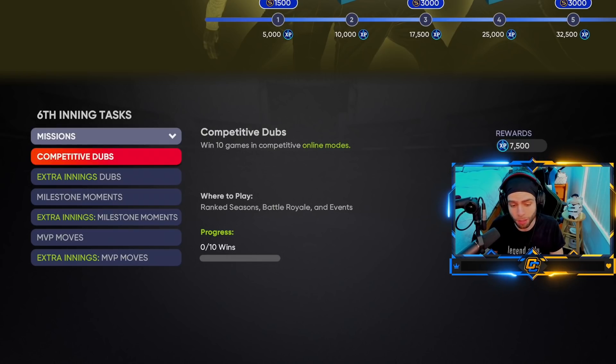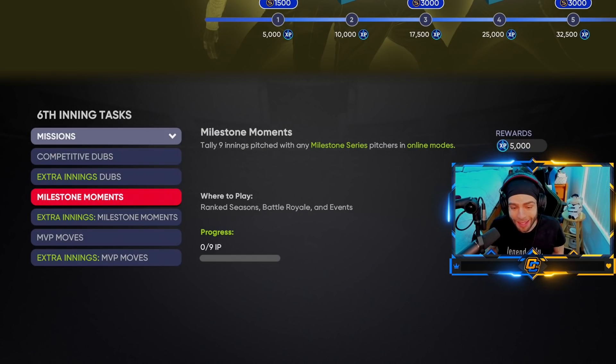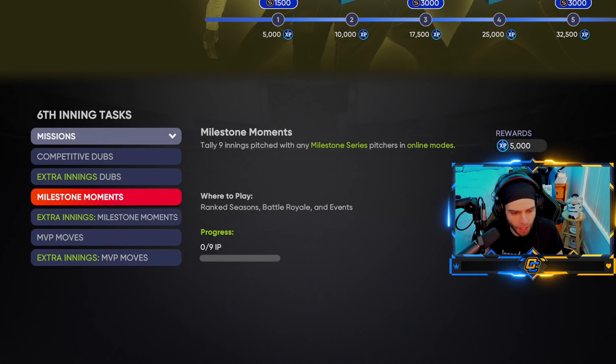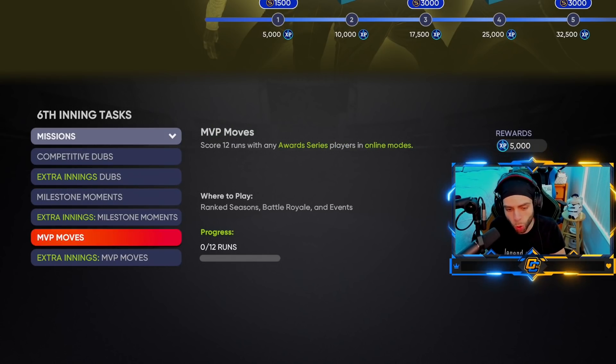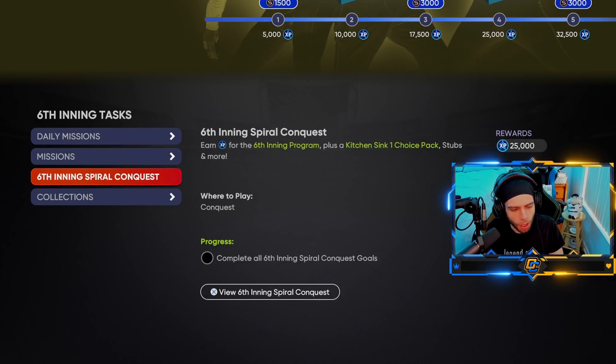The other ones: competitive dubs — 10 wins in online modes, whether it be BR, ranked season, or events. Milestone moments: tally nine innings pitched with milestone series pitchers in online modes. So basically just play ranked seasons for a game, you get 5K experience — that's an interesting one. Maybe battle royale too. MBP moves: score 12 runs with any award series player in online modes — that could be easy. I'll focus on grinding that tonight.